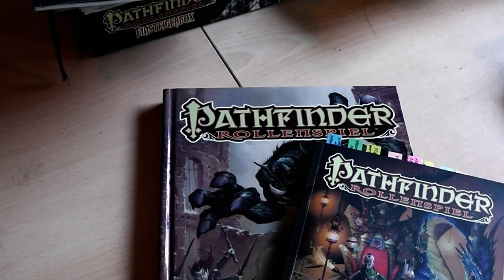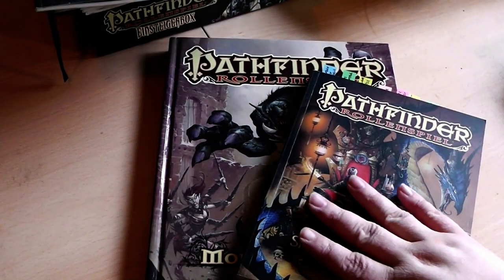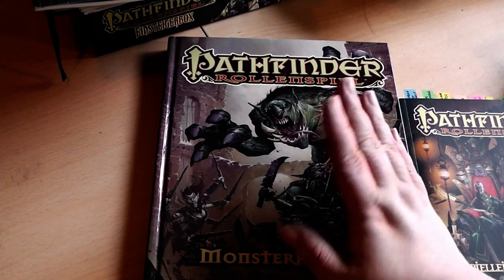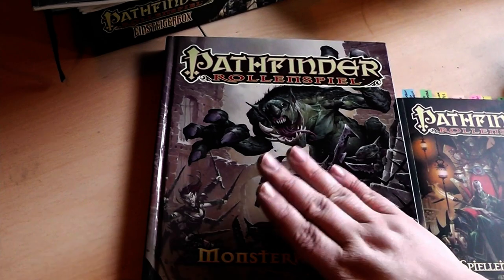Now let's address what you really need — the big and chunky stuff. As a GM there are basically two things you need: the Monster Manual and the Game Master Handbook. Obviously first: the Monster Handbook. Without it you can't run a game — you can't have monsters without the Monster Handbook. And in the Core Rulebook there is not a single monster.